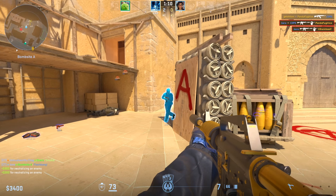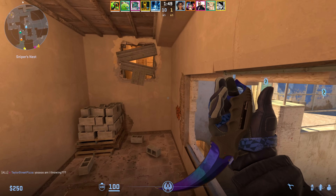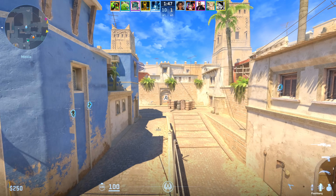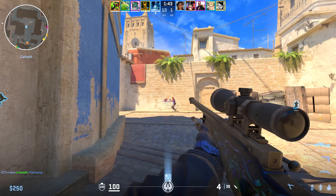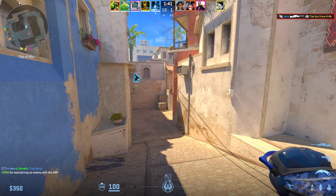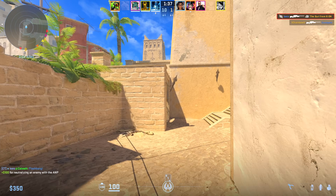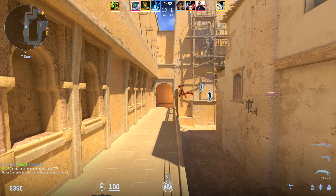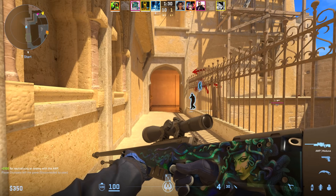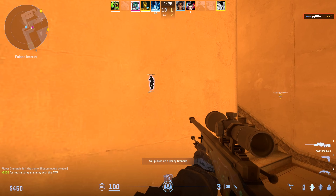Inuria has a better reputation and is more trusted, but Midnight is better mechanically. Lifetime for Inuria only costs around $60 when it goes on sale, which is very cheap, and it goes on sale pretty often — almost every holiday. Definitely worth the $60 you'll spend for a lifetime top-tier legit cheat. Everyone knows Inuria is a solid cheat and has basically everything you need for legit cheating.